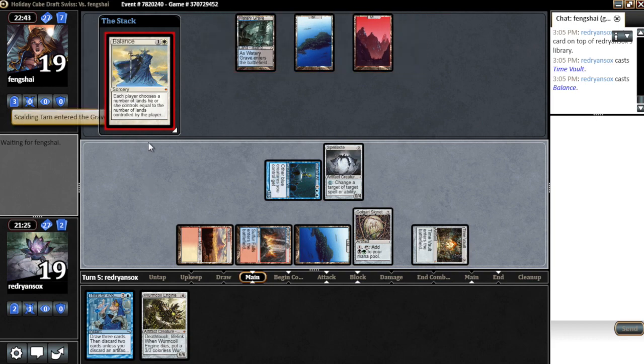He sacked the Scalding Tarn. Bounce is resolving — we just have to sack our two creatures but we're fine with that. Hopefully we can dig to a key and just win.